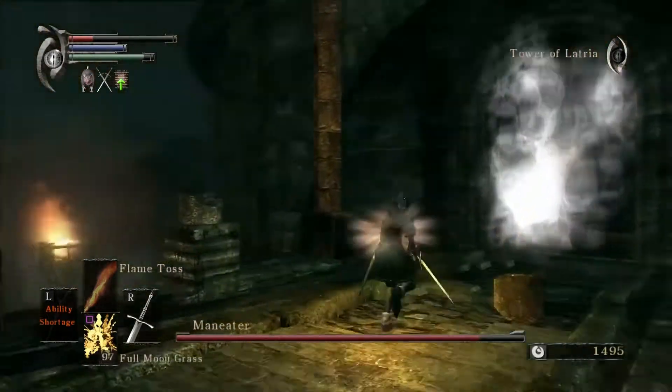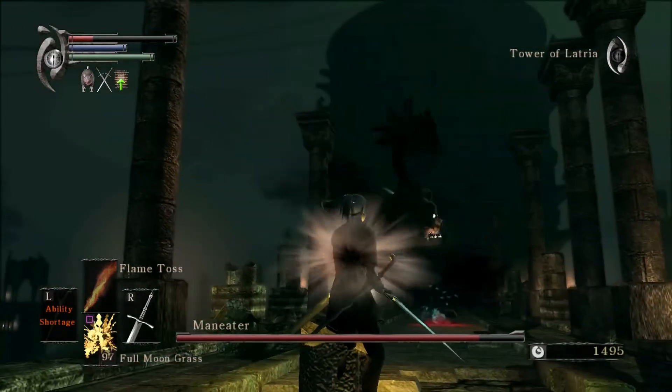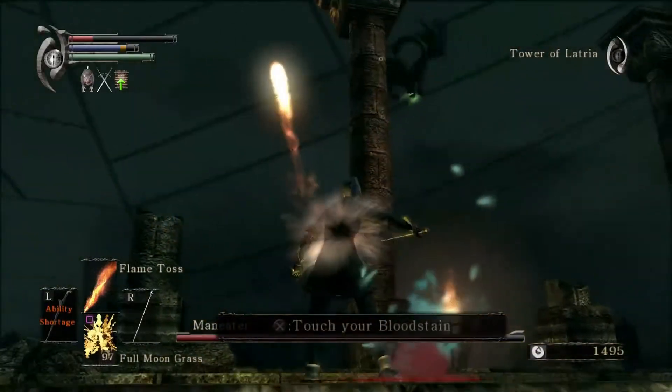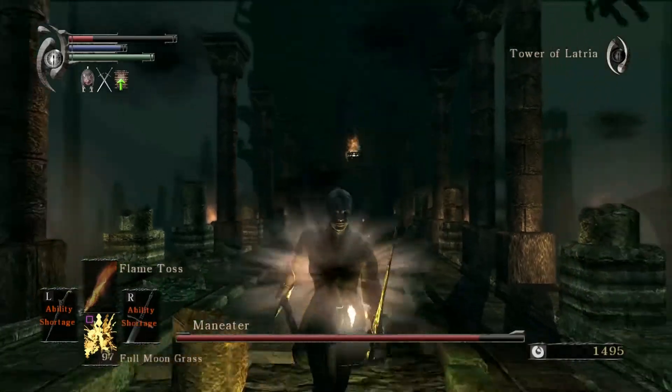The basic thing I'm doing here is I'm using the Clever Rats ring in order to get some boosted damage at the beginning. When I get them down to one Maneater, I go ahead and heal up. The boosted damage is nice, but being able to take a hit is even nicer, and I didn't want to give up a victory.